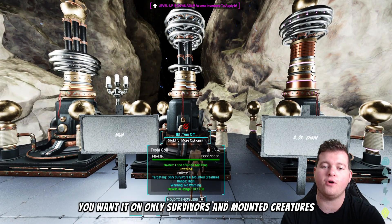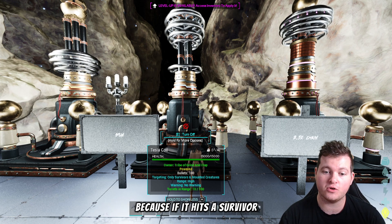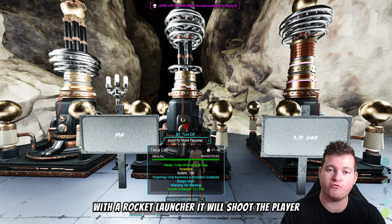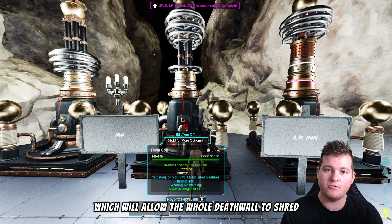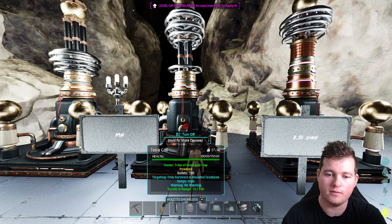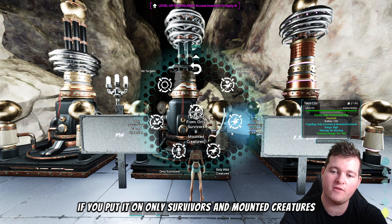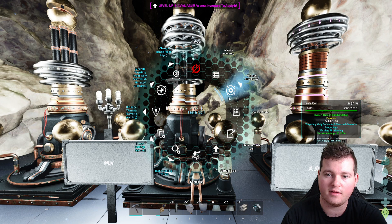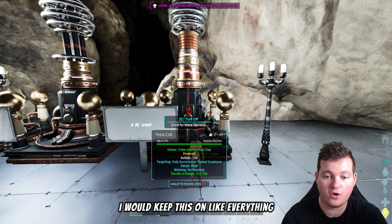For the stun mode, you'll want it on only survivors and mounted creatures — not just creatures, but specifically mounted creatures. If a survivor runs in with a rocket launcher on a terror bird or similar mount, the stun will hit the player or their mount for two seconds, allowing your whole death wall to shred and kill them, stopping rocket runs. That makes it extremely overpowered. This is the Bright option in the settings.